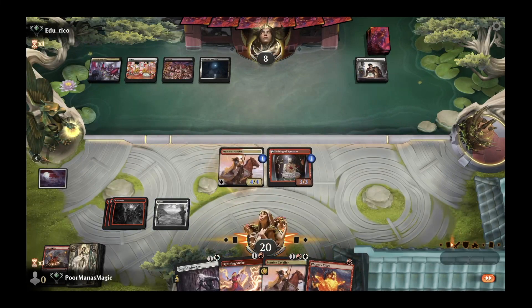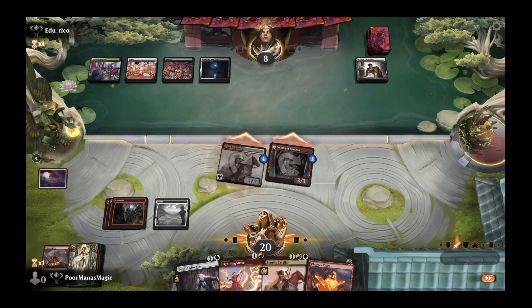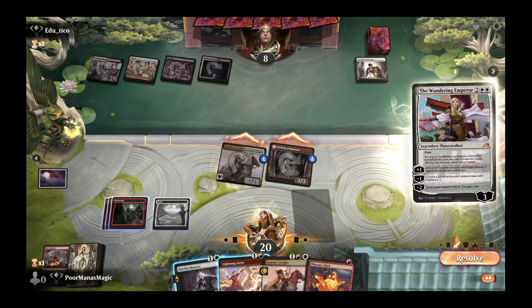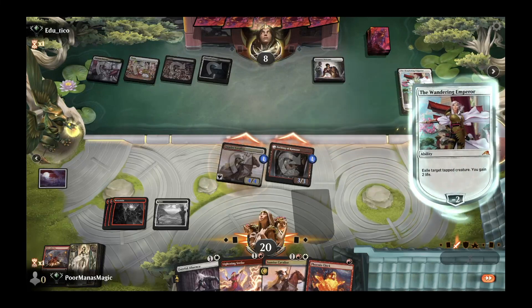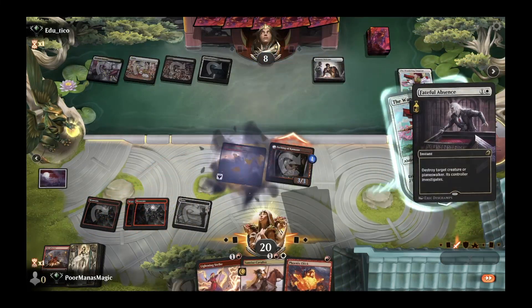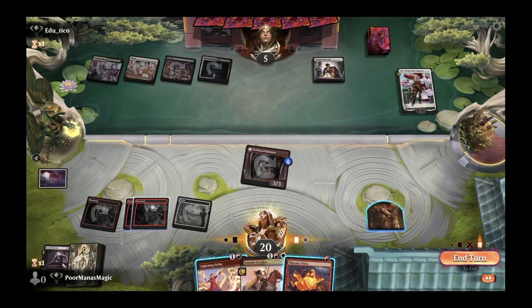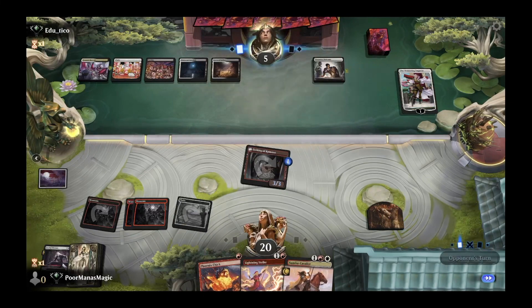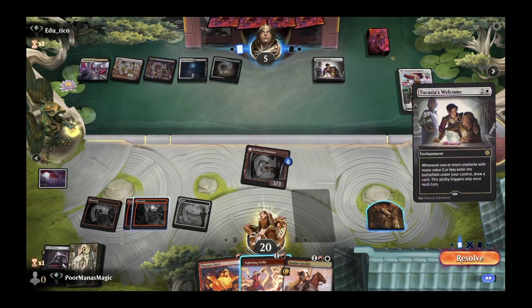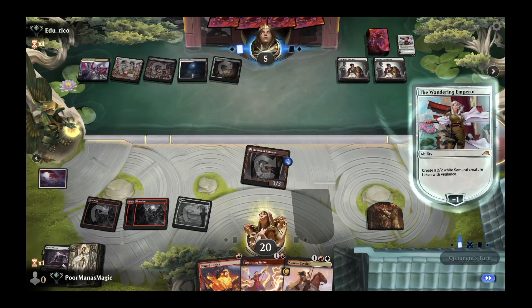That's a cute play but it saves us two life. They do go for it — they exile Sunrise Cavalier with Wandering Emperor. We Fateful Absence our own creature in response, creating a Clue token, and then get in for three damage. Depending on how many threats they establish, we have Phoenix Chick going face, Lightning Strike going face, and another Sunrise Cavalier with trample. They spend their Wandering Emperor putting down a 2/2 that draws off both Tocasia's Welcomes.